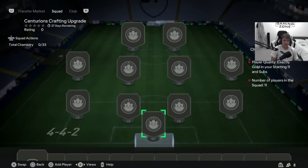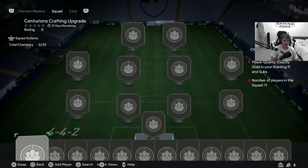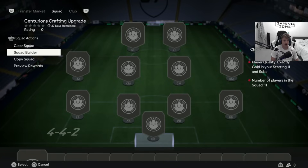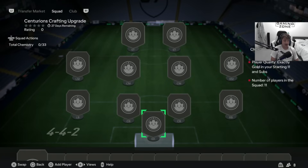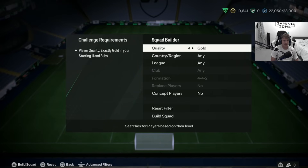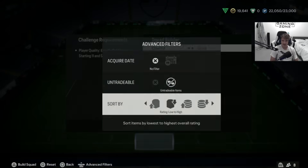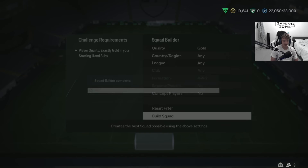This is going to massively increase the price of gold commons on the market. If you watched yesterday's video you're already in on some gold commons at 350 coins. If not, I'm going to show you how you can grind this out to get as many as possible. Starting off, set the quality to gold and then do untradable only, rating low to high — this will use untradable gold commons from your club.